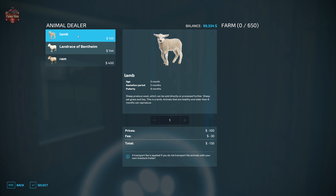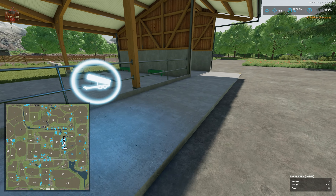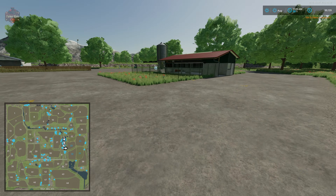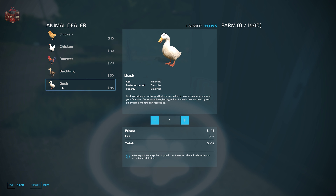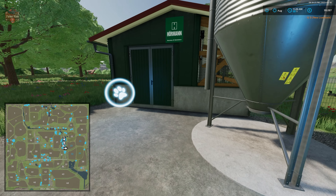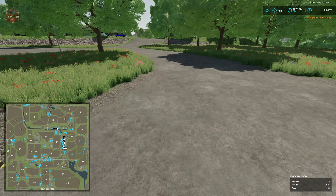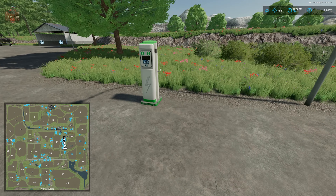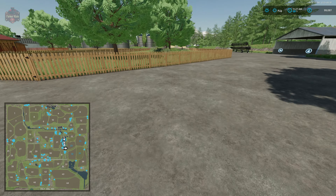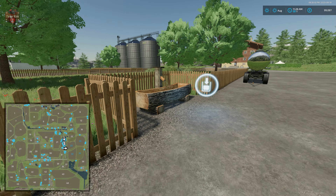Here we have our sheep — 650 sheep — with a delivery point, food point, and wool spawn point. Here we have our chicken coop with 1,440 chickens, as well as chicks, ducklings, and ducks. All of these extra animals are courtesy of Farmer Andy and Hoff Bergman. We also have an egg spawn point, a methane fill point, and an energy charging station. We can remove this fence. We have bale and pallet storage as well, and a water fill point.